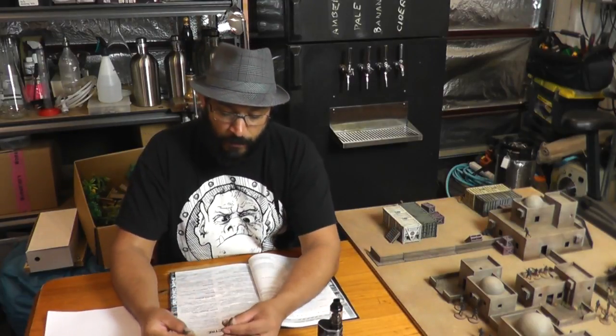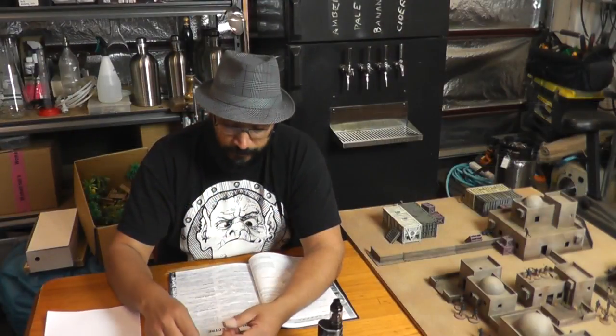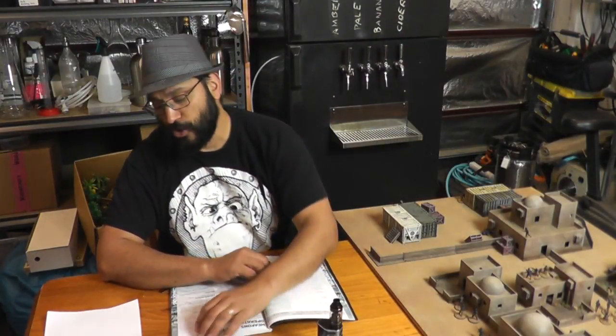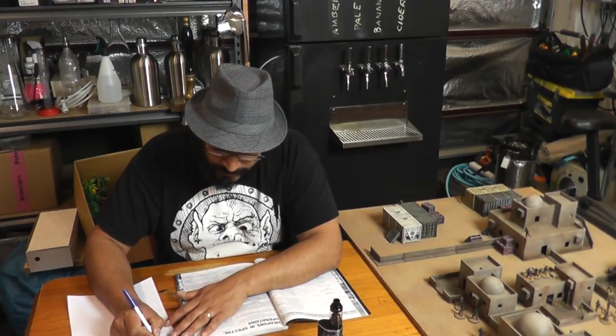I've got a couple of figures here. Both are 28mm figures from Eureka — one of their Somali militiamen which I've painted up as an ISIS fighter, and one of their US Force Recon miniatures which I've painted as, well, whatever he is. So let's have a look at our Force Recon guy — we'll write down here 'US Recon'.